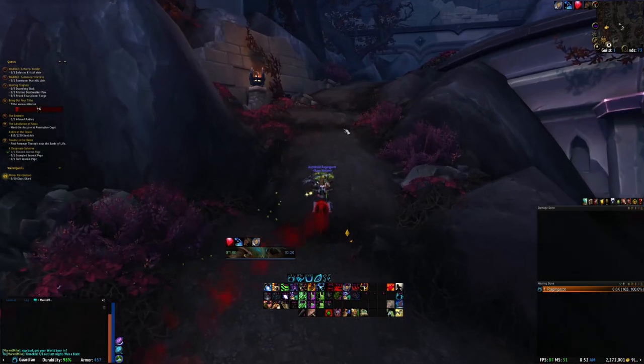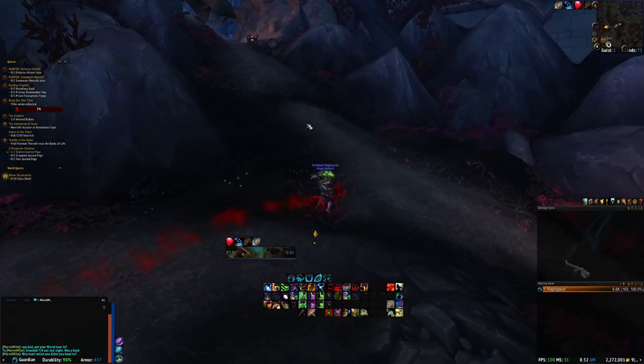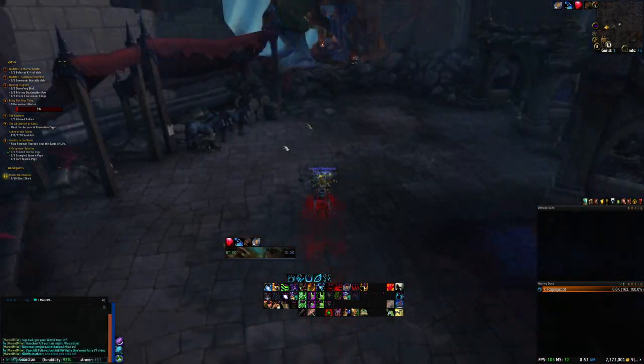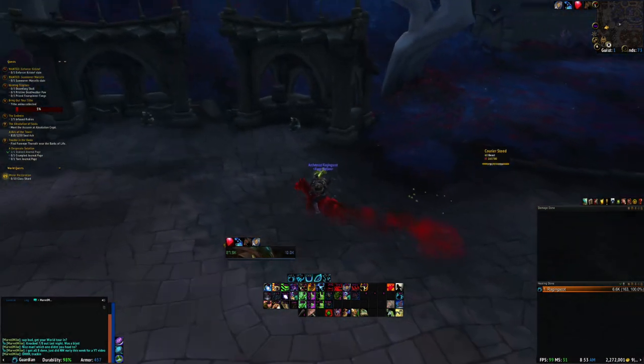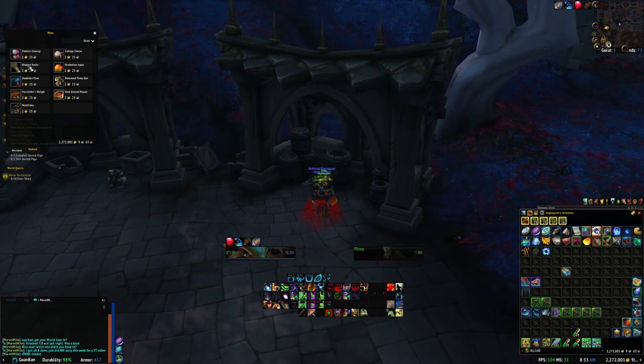Lastly, leave Revendreth for Bastion or Ardenweald to use the empty bucket collected earlier with any water from those zones — literally just step in a pool of water and right click the bucket, then head on back. And that is it. Once you have those six sets of items, you're ready to start on the six day bonding relationship with this amazing horse.